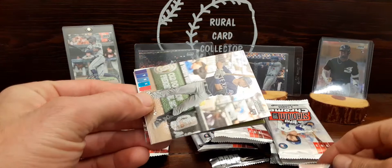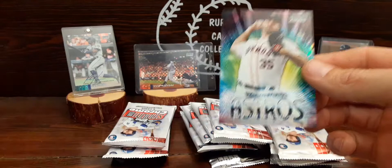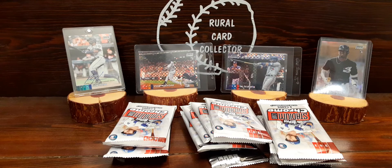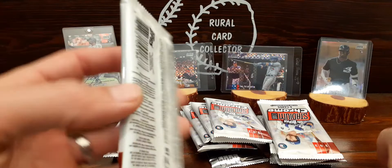Here we go - if you've watched any of these videos you've definitely seen this before. We're gonna pull out our rookies. Here's one of the beam teams and this is one we needed - very good. If you haven't watched any of the previous videos, I've been putting this beam team set together. I've got four or five left and Verlander was one of them.